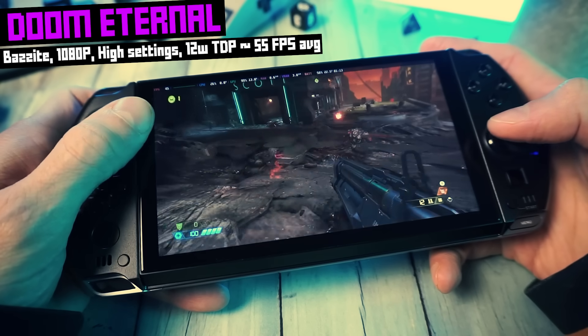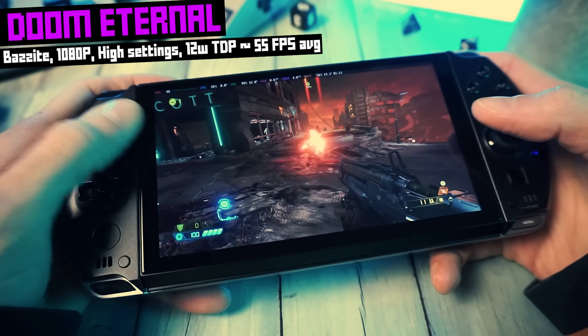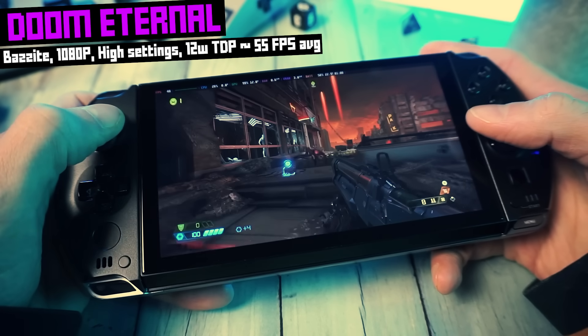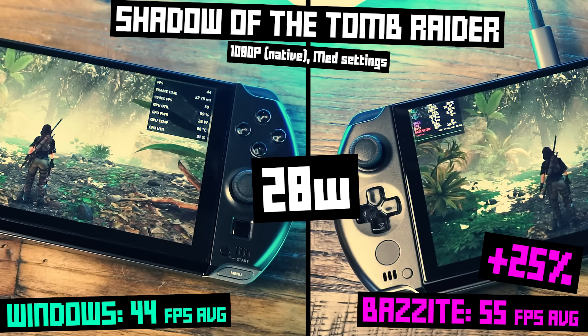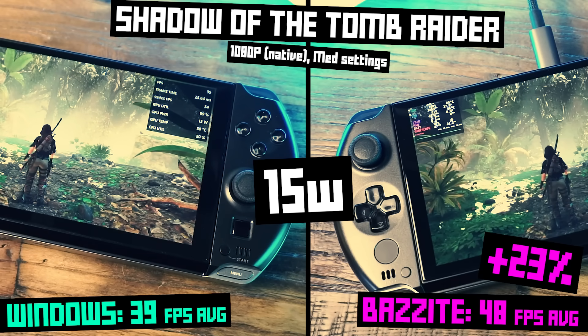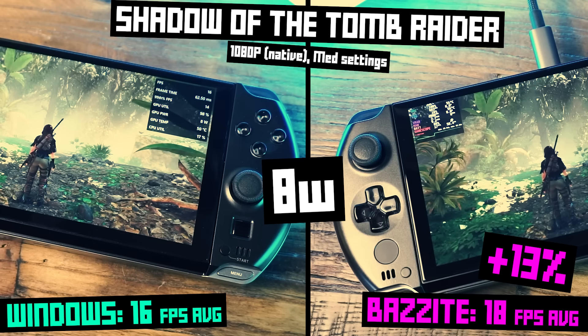Let's quickly touch on the performance difference between Windows and Bazzite. This is one of the benefits to dual booting — you can boot into Windows at any time to play Windows-only games, or to run benchmarks so you can brag about how much better Bazzite performs. My favorite benchmark game is Shadow of the Tomb Raider. At 1080p high settings with 28 watt TDP, Bazzite pulls ahead with a pretty decent 25% performance boost over Windows, hitting 55 FPS compared to Windows' 44 FPS. At 15 watt TDP, Bazzite hits 48 FPS versus Windows 39. And at a modest 8 watts, Bazzite still squeaks out ahead at 18 FPS versus Windows 16.